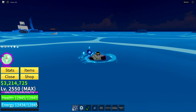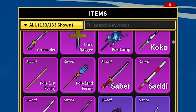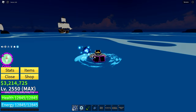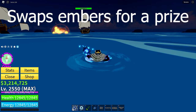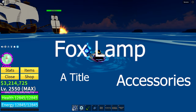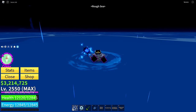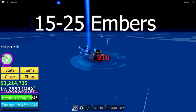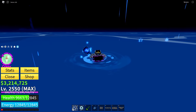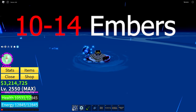Every single time you have 15 embers — you can check how many you have at the bottom in your items — go to the shrine and interact with it. When you do that, it swaps the 15 embers for a chance to get either the Fox Lamp, some accessories, a title, an aura color, fragments, or even a physical kitsune fruit. Note that you need 15 to 25 embers to have a chance at these rewards. If you only have 10 to 14 embers, you can only get money or fragments, not any of the better rewards.